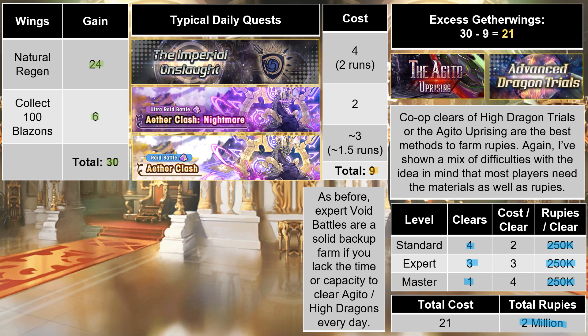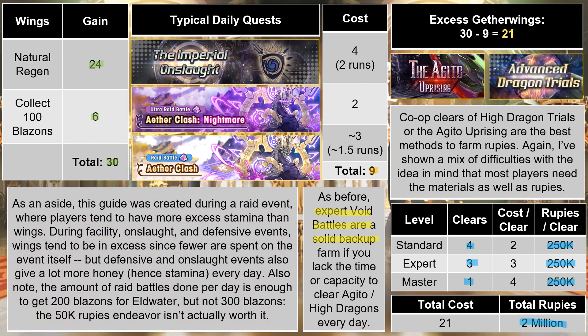Even if you don't need the rupees right away, to complete everything in Dragalia Lost you're going to want billions, so it's worth putting in the effort. As an aside, there is some nuance between raid events and other event types. Raid events tend to drain wings more, while Facility, Onslaught, and Defensive events expend stamina. The last two types of events also give tons of honey to more than offset what is spent, opening up your options to farm even further or just stockpile and save up for the future. I'll also note that the amount of wings I suggested spending on the raid is intentional — I don't think the 50k rupee bonus from the current raid event is actually worth getting. I prefer to stop at 200 Blazons per day since that has the last worthwhile daily endeavor, Eldwater.